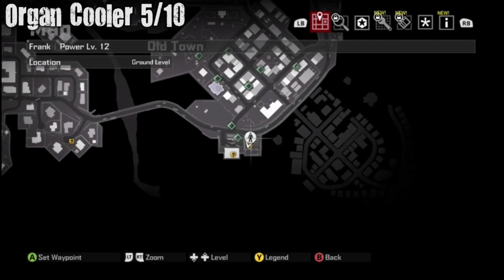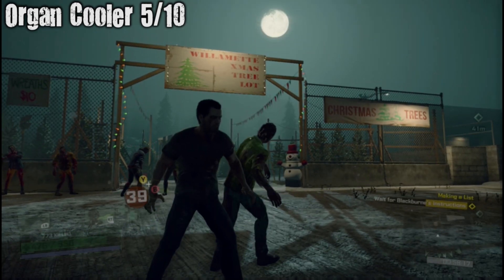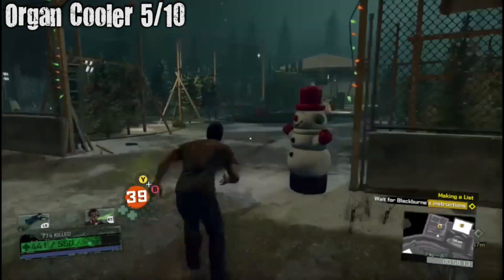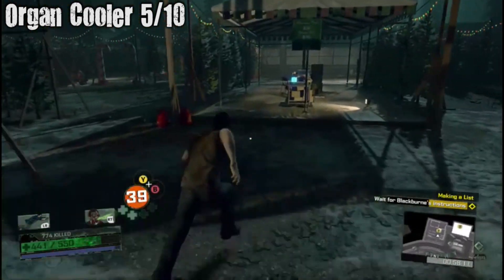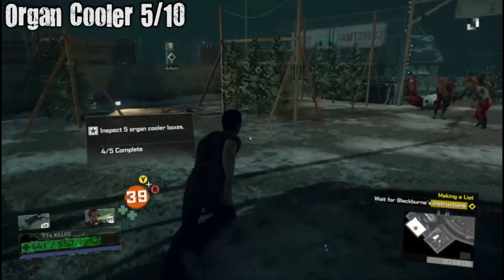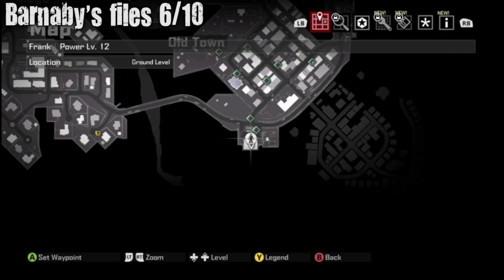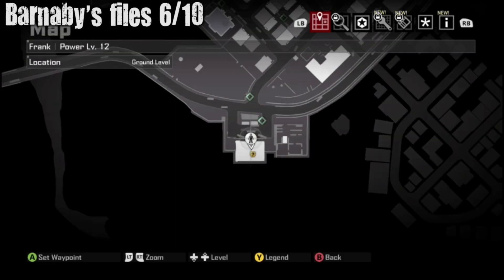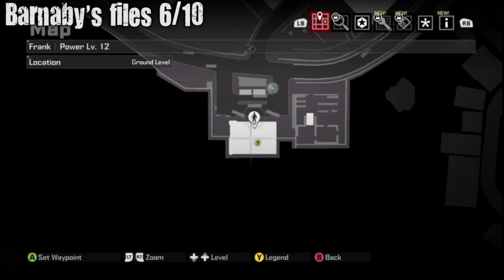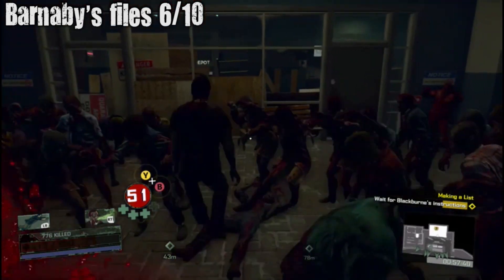Organ Cooler five out of ten — right down here by the bus depot. Right next to the bus depot there's a tree farm, so while we're at it we'll grab an organ cooler. Next one is right in the bus depot I was talking about earlier — inside of it; you come here for the campaign actually, and there will be a collectible in here.